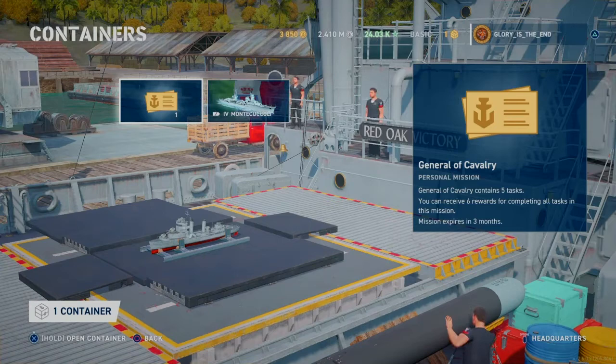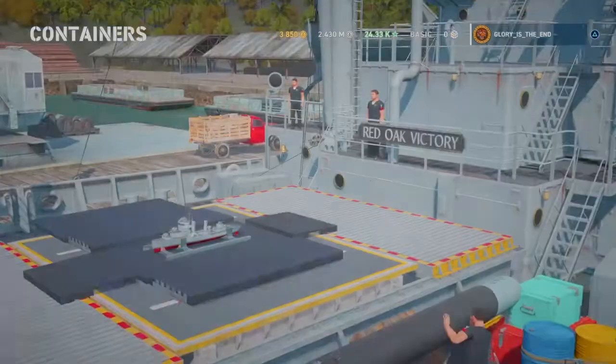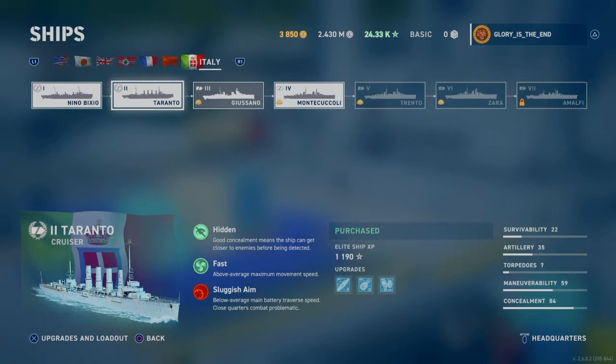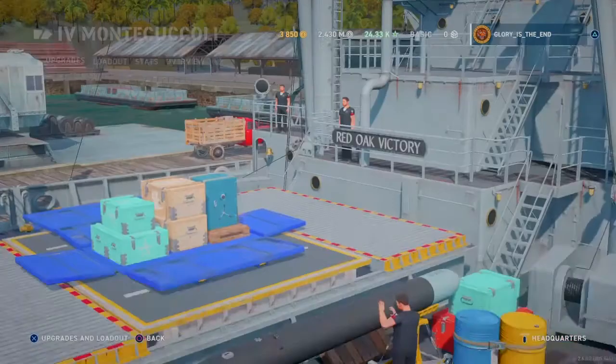I've actually been getting a lot of gold lately. I'll just open my second container while we're here. So the Nino Bixio and the Taranto are the two that you are able to unlock just through playing. But besides that, at the moment they're all in early access. So I do have early access to the Monty now.